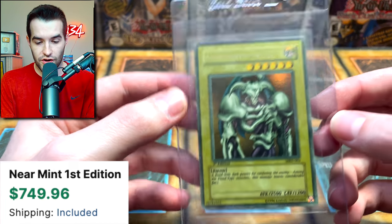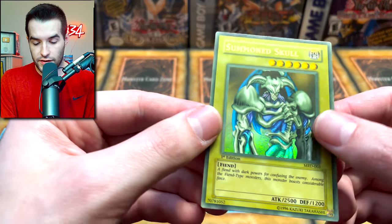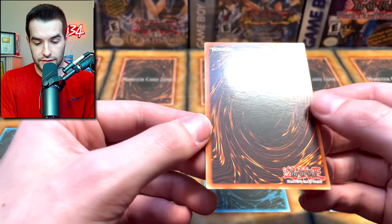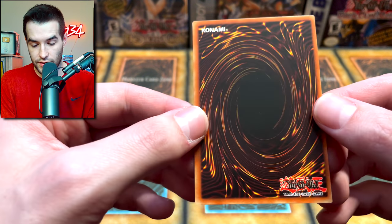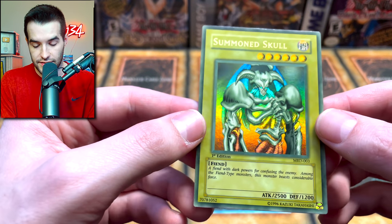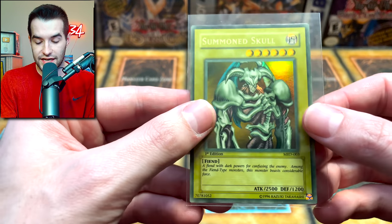The final card of the collection — Summoned Skull. Beautiful! Look at this centered card. We've got to check this one out. Hopefully no weird water damage on the front. It looks incredible — back looks incredible. That's a beautiful looking Summoned Skull, very nice faded. This is such an amazing card. That's a good way to end it — that is incredible.